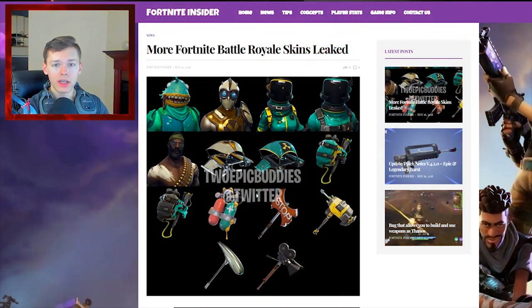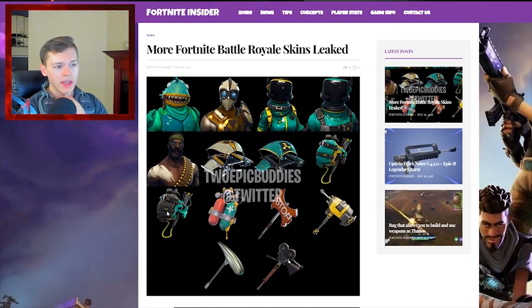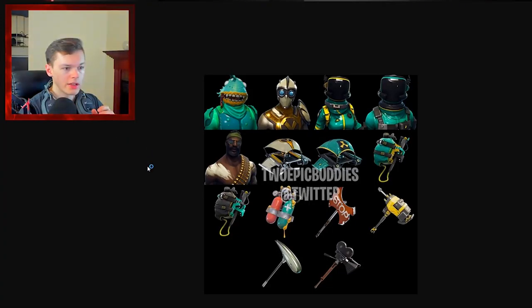Alright boys, so we're going to be taking a look at some of these brand new skins. I'm going to hop right into this because we don't exactly have any of the names yet. This is actually over on fortniteinsider.com and it's pretty sick. A guy by the name of Two Epic Buddies happened to find this over on Twitter. They're really famous for leaking a whole bunch of stuff regarding skins and brand new stuff that's supposed to be coming to the game. Let's just open this up here in a new tab and check it out.